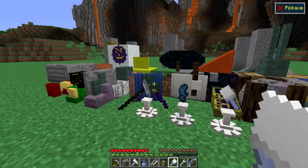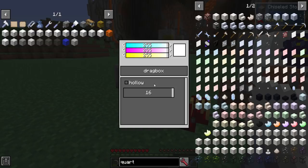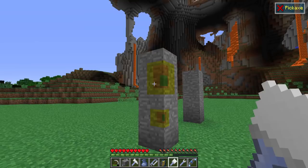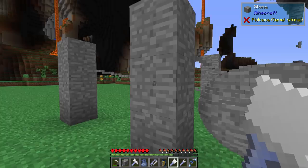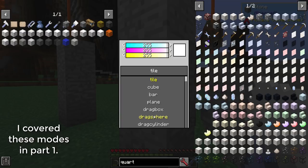Now let's cover the last one, the little paintbrush. This one will allow you a bit of selection with the colors that you desire. You can use it to paint things. I've just got some regular stone up here — not changed into tiles or anything. If I hit C, you have the same selection options you would with the hammer: tile, cube, bar, plane, drag box, drag sphere. My apologies — that's more with the hammer, not the chisel, but it does allow you that.